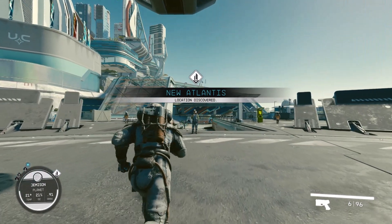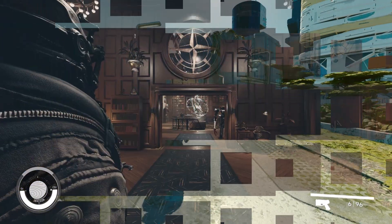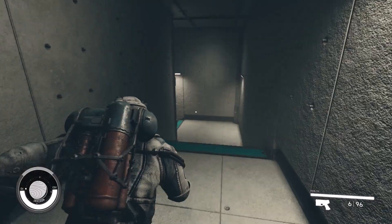Now travel to New Atlantis. Once you are in New Atlantis, go to the Lodge — the Constellation HQ. Once inside the Lodge, head downstairs to the basement level.